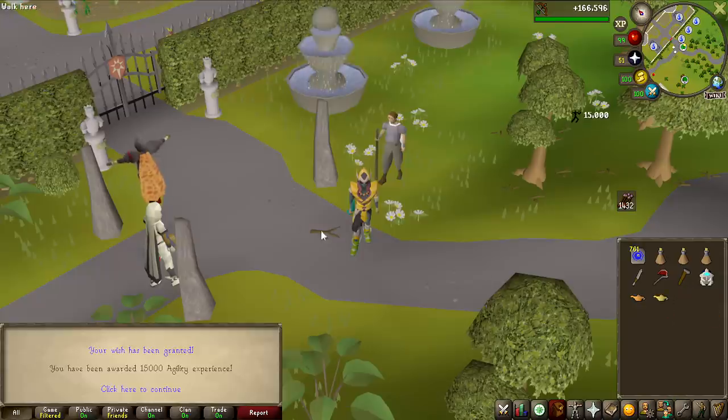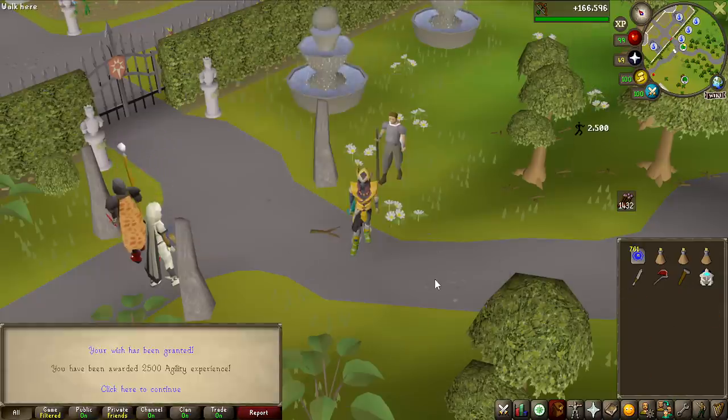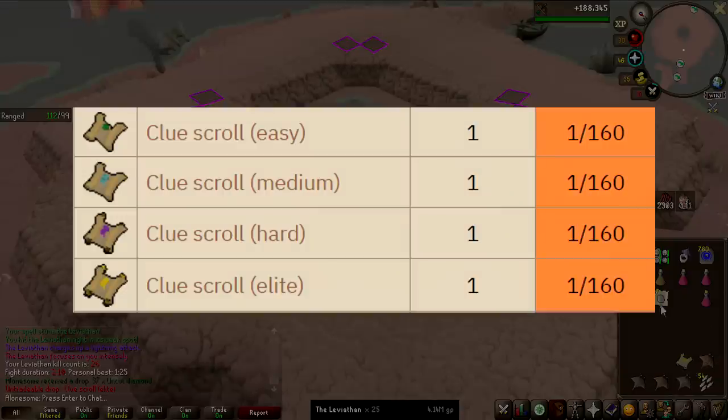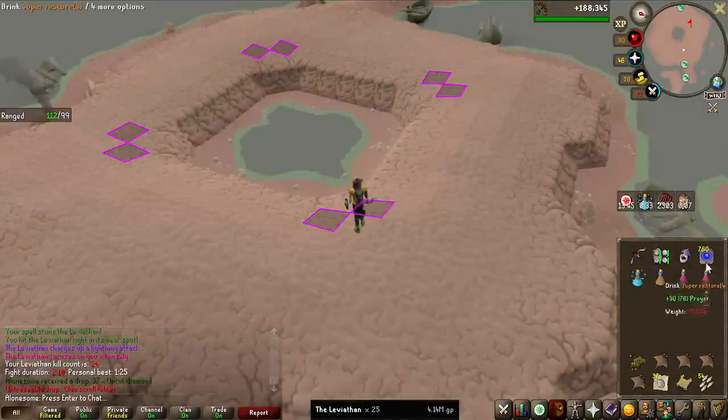Let's go ahead and use the XP lamps on agility — 15k, 7.5k, and 2.5k. First clue scroll of the grind and it's the elite clue scroll. They all have the same drop rate, you can get all the different tiers except beginners, but elite first is pretty nice.